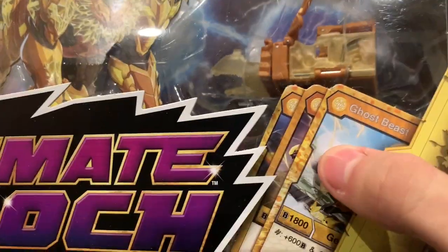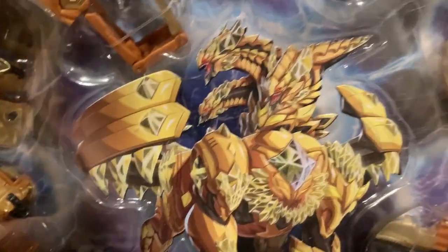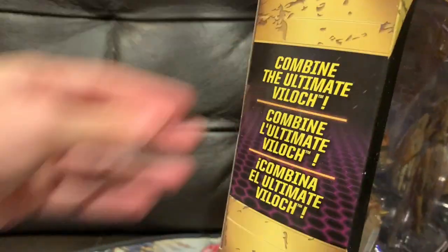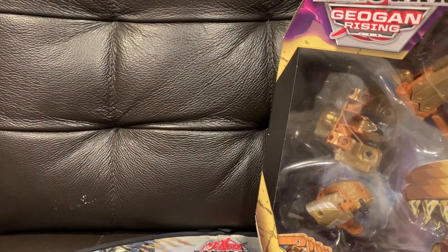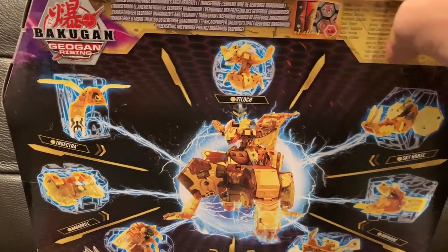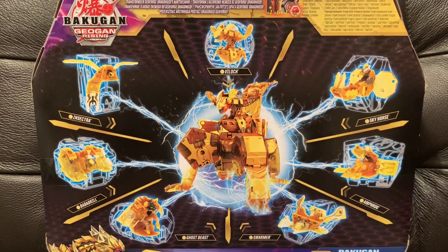Down here we have Ultimate Villoc with all the cards — those aren't real cards, the real cards are somewhere. Here we have his artwork for Ultimate Villoc, and here is the actual toy, Ultimate Villoc. We've got the Geoford Rising logo, and on the back we have all the counterparts with some cool artwork, and up here is what you get.